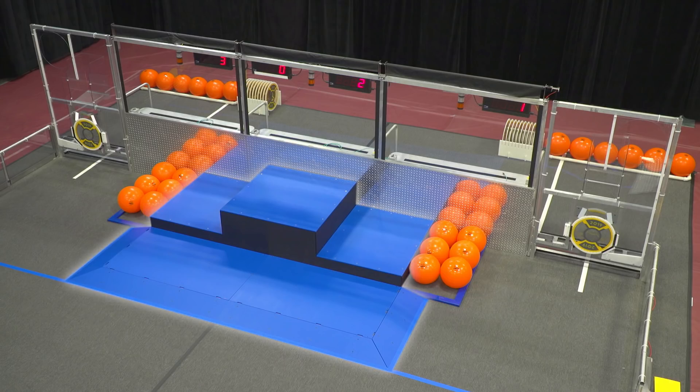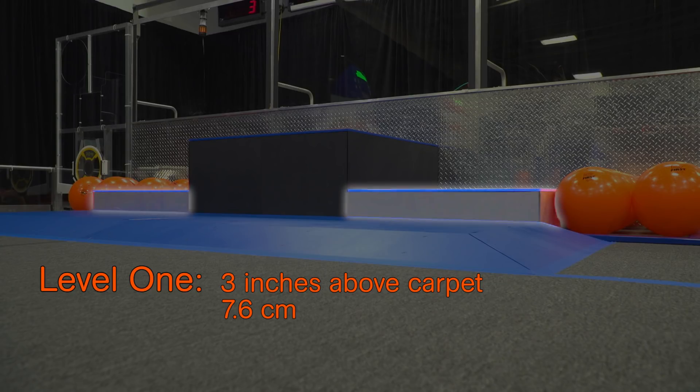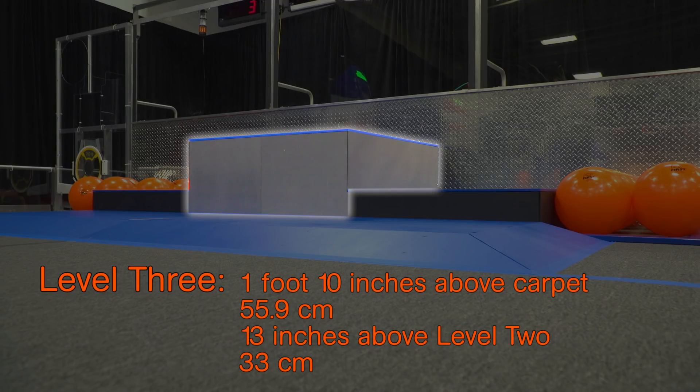The Habitat Platform consists of four decks and a ramp. The four decks are on three different levels. Level one is three inches high off the carpet and includes a ramp leading up to it. There are two level two decks, both nine inches above the carpet or six inches above level one. The level three deck is one foot ten inches above the carpet or thirteen inches above level two.